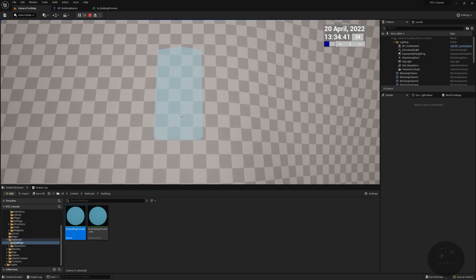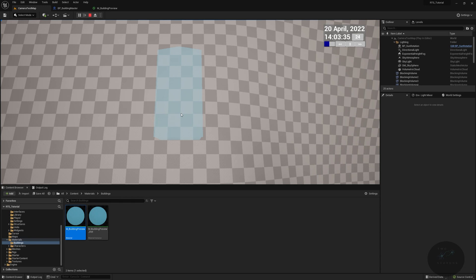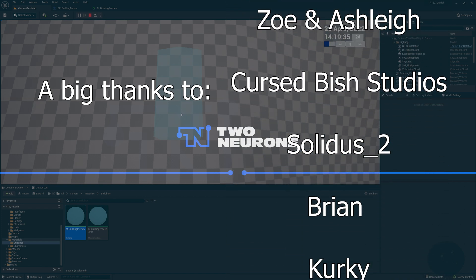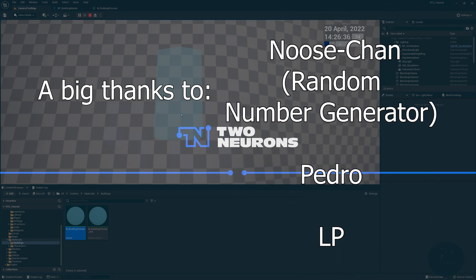That takes us through what we needed to do in this video. If you've enjoyed setting up your building preview to show whether you can place it — with red and blue feedback and rotation support — make sure to hit the like button below. In the next video, we'll be setting up placing a building for construction and working through how construction works. Hit subscribe and notify bell, and consider becoming a Patreon sponsor for early or instant access to all projects. I look forward to seeing you in the next tutorial — have a wonderful day.